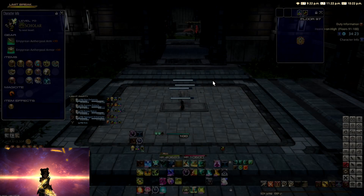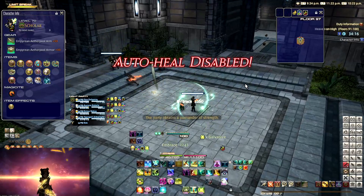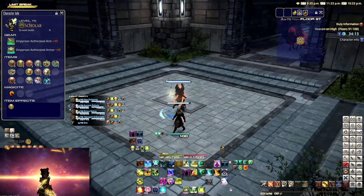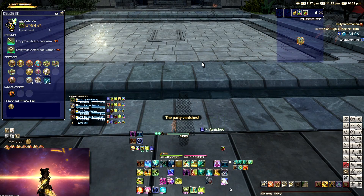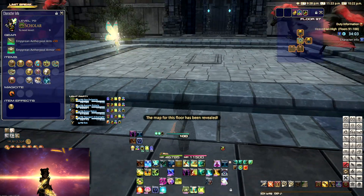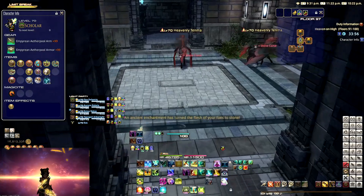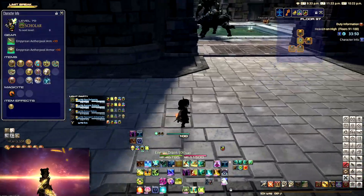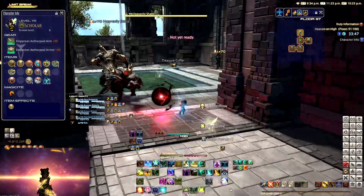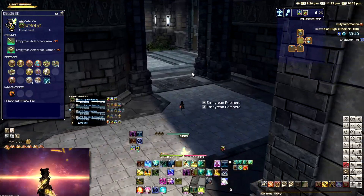When we go into Shadowbringers, they actually haven't said anything yet about wanting to do a third deep dungeon. I personally think they will do it because of the success that both Palace of the Dead and Heaven on High have brought. But seeing also how they are changing the Beast Tribes into a more crafting and gathering focus — for example, the second Beast Tribe in Shadowbringers is going to be for gatherers only — meaning there are going to be fewer ways to level your combat classes outside of roulettes. The deep dungeons have always been a premier way to level your combat classes, because it's really quick to clear the ten floors you can farm, which was floor 50 to 60 in Palace of the Dead and then 20 to 30 in Heaven on High.